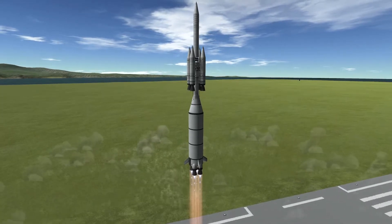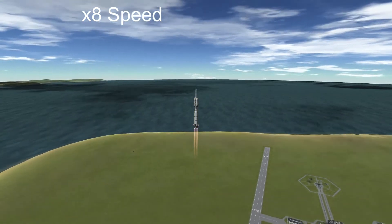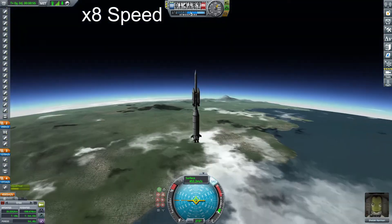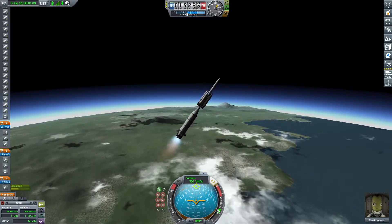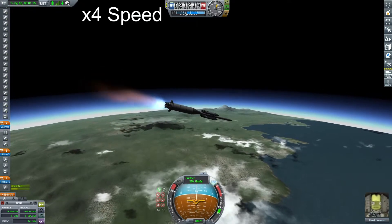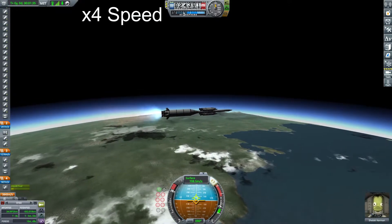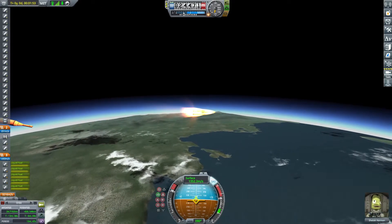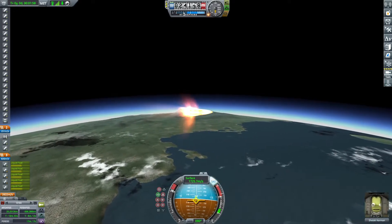First, I use the lower stage engines to ascend vertically, aiming for an apoapsis of just above 25,000 meters. At roughly 17,000 meters, I begin to flip the vehicle over and start burning sideways, making constant small adjustments to keep the altitude just under 25,000 meters. Once the first stage runs out of fuel, I separate it and launch the next stage, which propels the vehicle to a speed of around 2,600 meters per second.